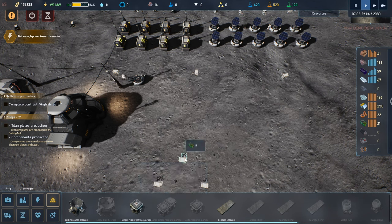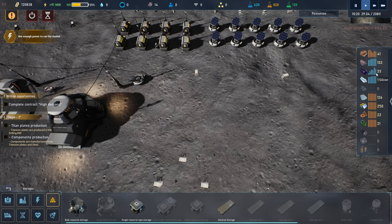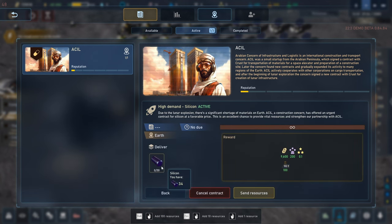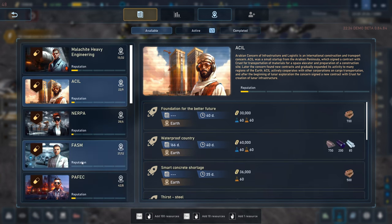We'd be using up silicon to do it. Hey, we've got the 30 silicon — let's get that contract going! How do we get it in there again? Deliver — resource, we have 36. How do I get this to go again? Available — check out all these other contracts! Okay, this one's active — where's my little middle screen where I can add the resources? Let's see if this does it.